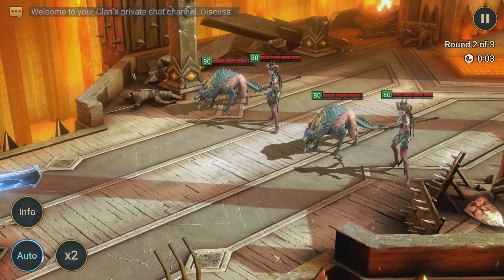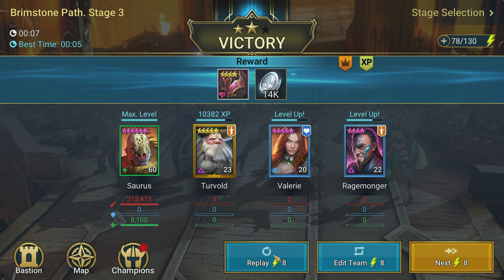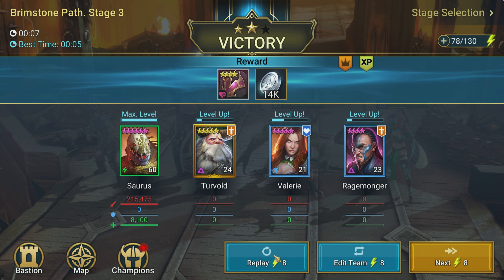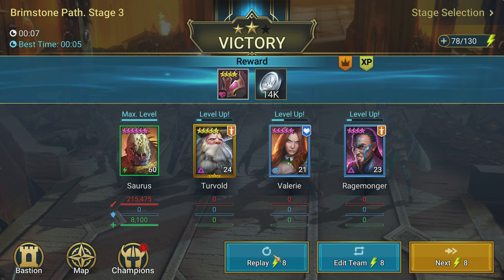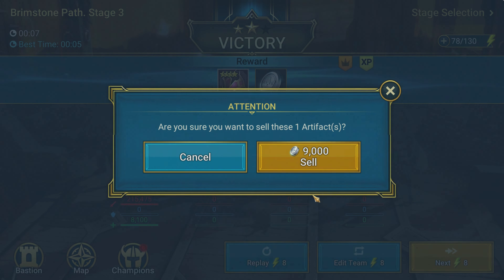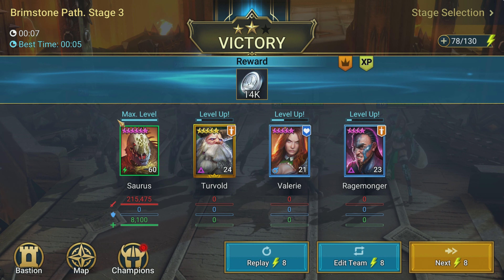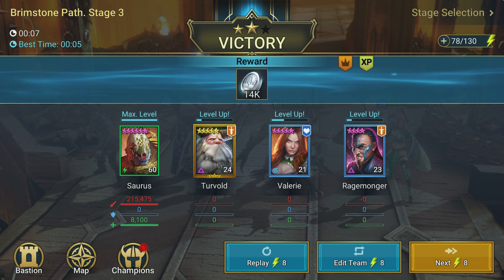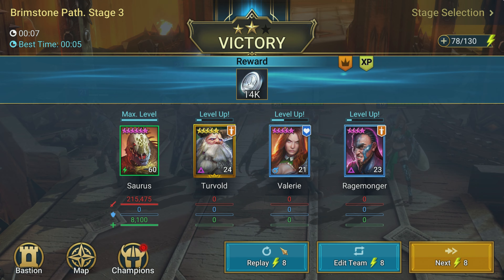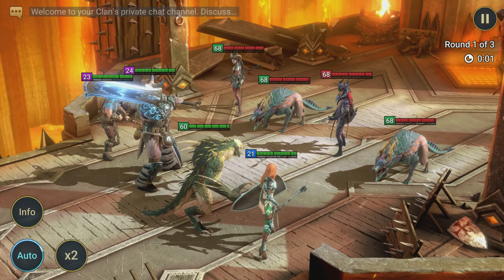What's up guys, it's TechnoViking23 coming to you today with some Raid Shadow Legends. We're going to be talking about campaign farmers today, doing a little bit of a development series video. I just wanted to talk about account progression, and we're going to talk about the best campaign farmer on your account. You'll notice here we are using Saurus — he is who I use for my campaign speed farming on brutal 12-3, usually doing it in six to seven seconds.